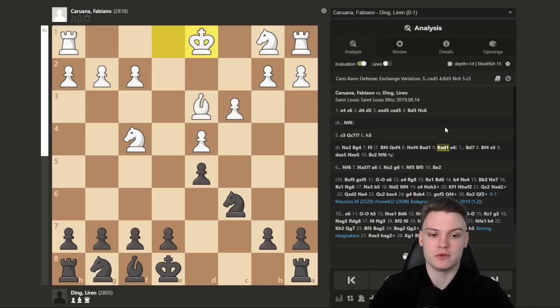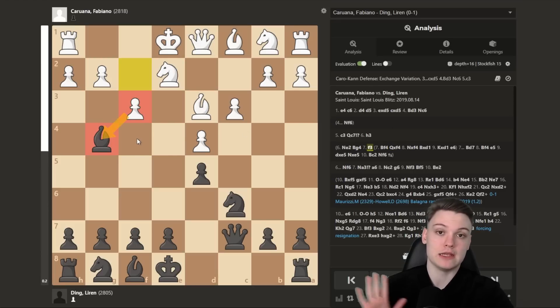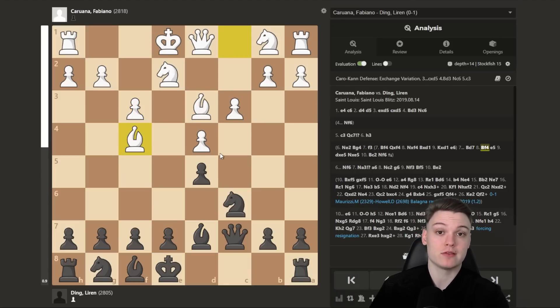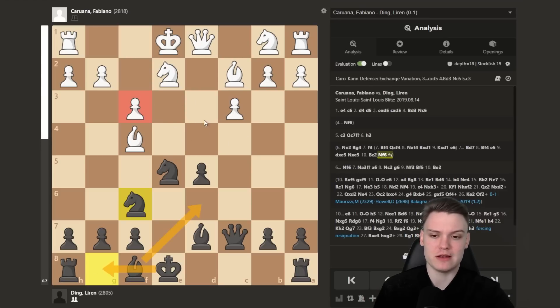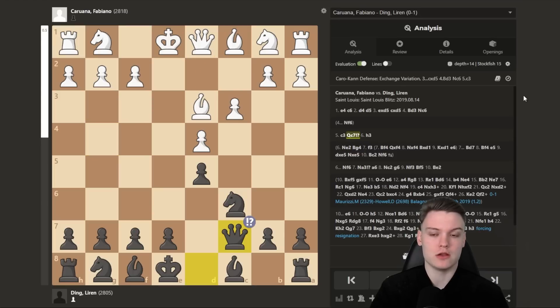If white goes for the more ambitious approach after Bg4 — playing f3 — then it's quite nice to step back to d7 with the idea to meet Bf4 by striking in the center with e5, allowing the isolated pawn because black gets a lot of counterplay. Bd6, king castles, and with this clumsy f3 move, it's very tough for white to play for an advantage. I even like black's position already. So Ne2 is already known to not be that critical, and Fabiano decides to go for simply h3.